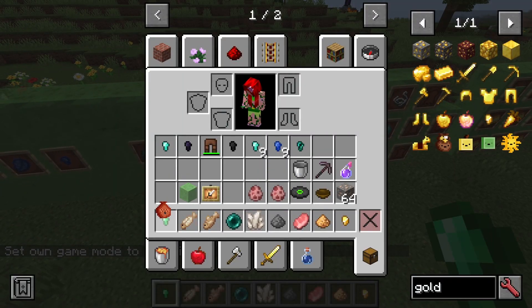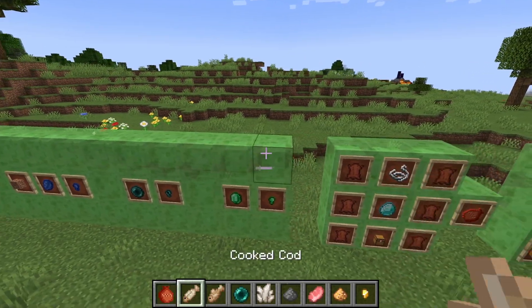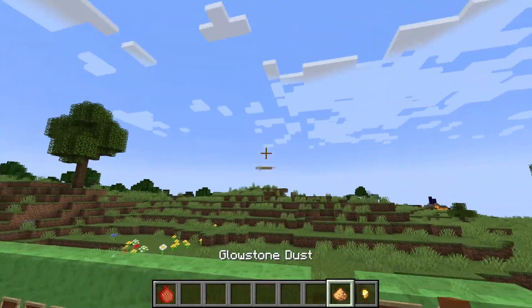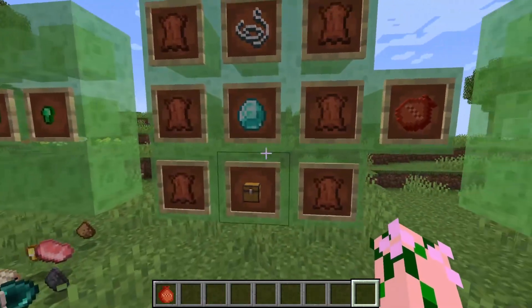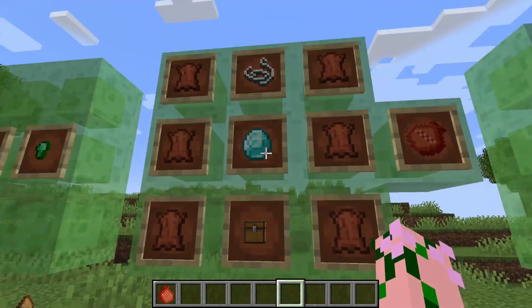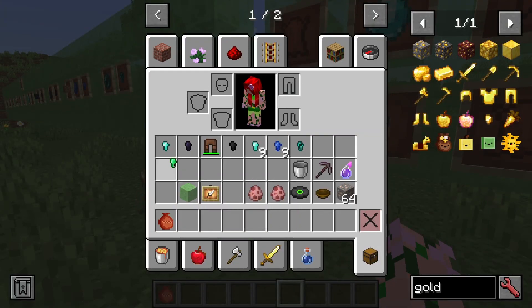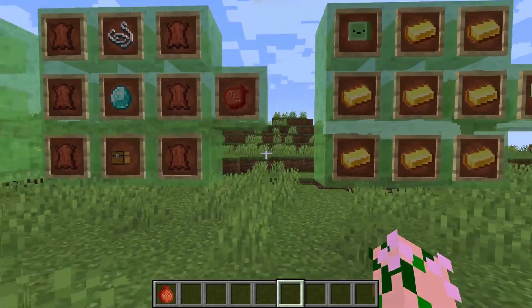There are actually even more pet foods than these, but these are the basics to get started with. The pets will let you know what they want to eat. Keeping all this stuff in the inventory would be quite extensive, so instead you can put all the food into a feed bag, which requires leather, a chest, diamonds, and a bit of string. The pets draw the food directly out of your inventory and eat it when you are in survival mode.